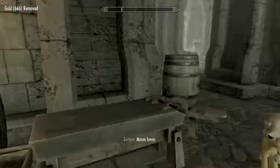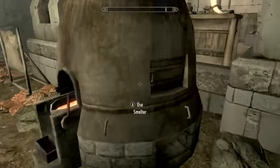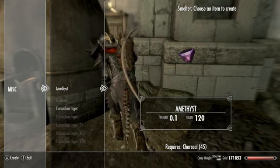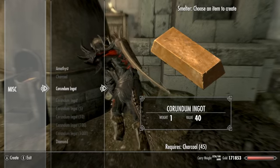Now, where, oh where did that forge go? Ah, here we go. Smelter. Now, notice how it says charcoal right on the bottom of the screen, next to Amethyst. Notice how there's a lot of things that light up that say charcoal.